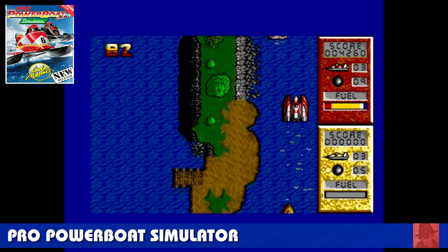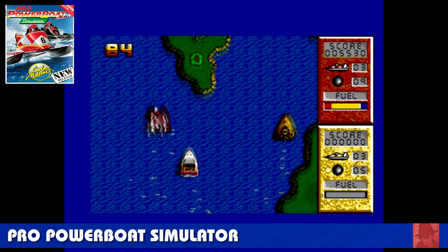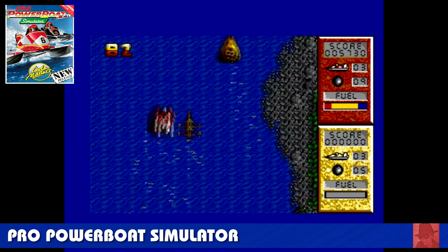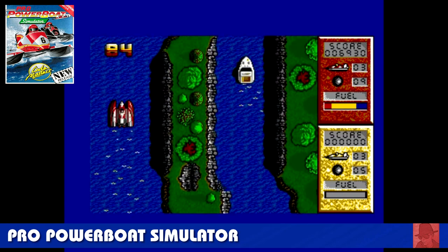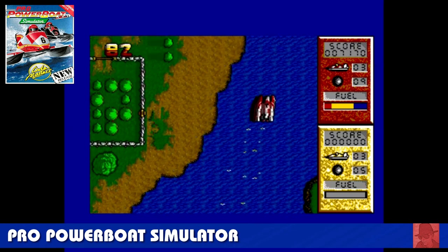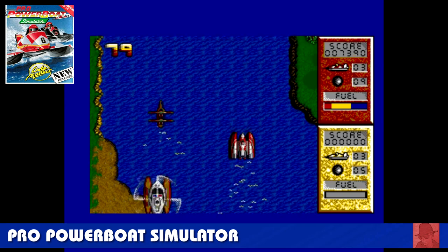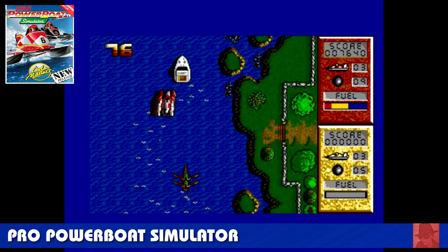Pro Power Bolt Simulator — it's come out on the ZX Spectrum as well. A bit basic looking, but good fun. Puts you in mind a little bit of Spy Hunter. Essentially you need to get to the end of the level in your Power Bolt — there's a choice of one or two. Collect more fuel as you go along, avoid all the obstacles and shoot all the bad guys. Don't crash into any of the scenery. It's a bit like River Raid but on the water as opposed to flying over it.